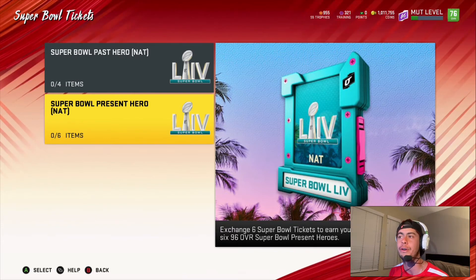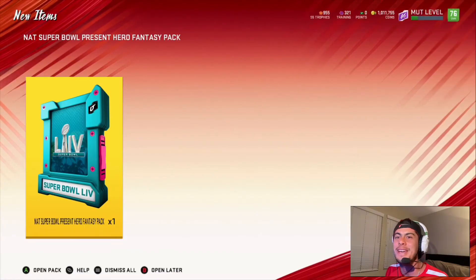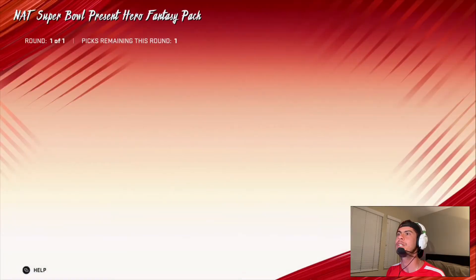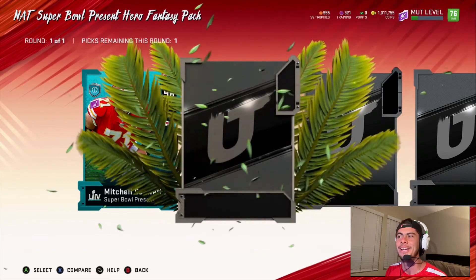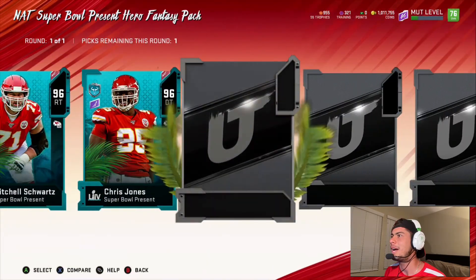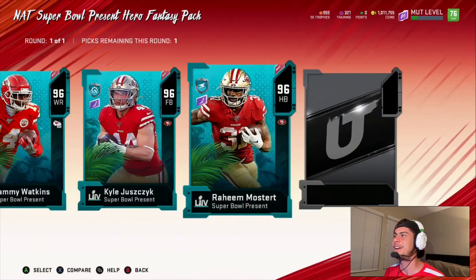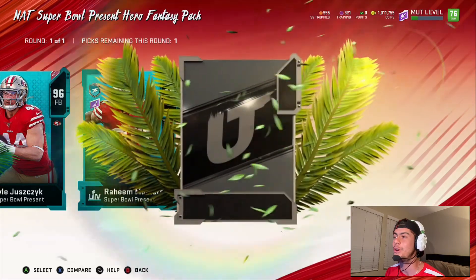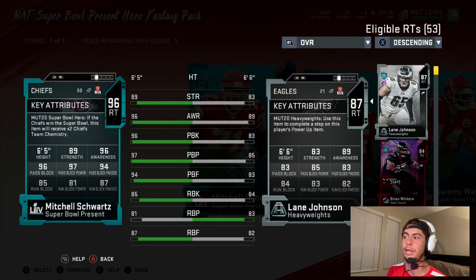Let's get that Super Bowl present hero and see who we pull! Let's see if it's worth it for you to go get some more Super Bowl tickets. I'm going to fill in all my tickets — who's it going to be from the present Super Bowl? Picks remaining — oh, it's a pick one! Here we go, we got a couple options: Sammy Watkins, Kyle Juszczyk, Raheem Mostert — oh, that might be the one! The Mostert might be the one. Let me see — I might go tackle. I really love run blocking, I like to run the ball a lot. Mitchell Schwartz has got a nasty pass block and power run block: 85.